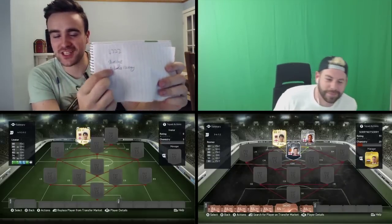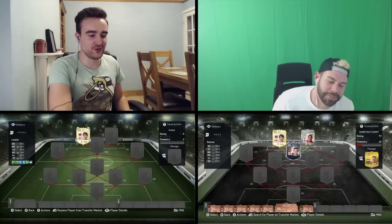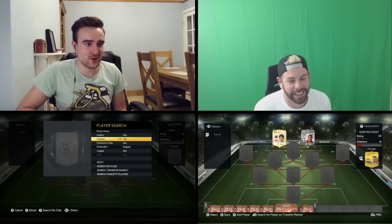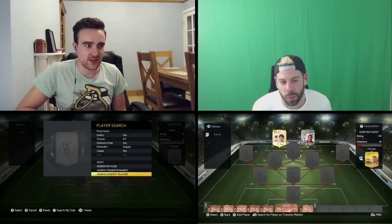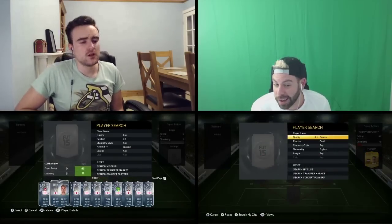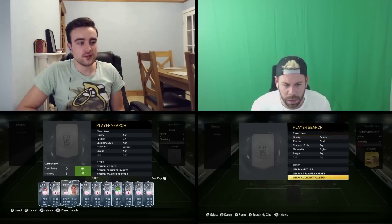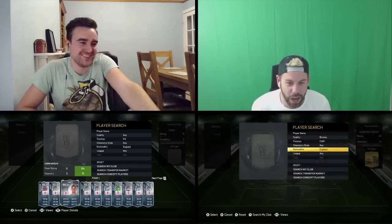I had Lallana written down originally and I was like, nah — we are not letting him use that pink Rooney, it is far too good. Get him out of your team, mate. Trumpy McTrumpelton is coming straight in here. How would you like to use Joe Hart for center attacking mid, Nick? Is he a bronze? I don't know if you're trolling or not.